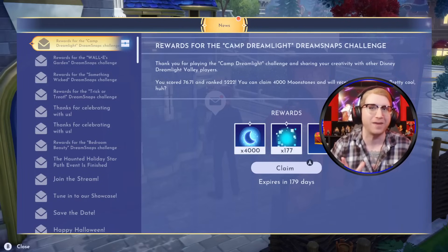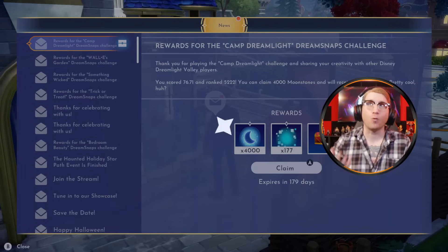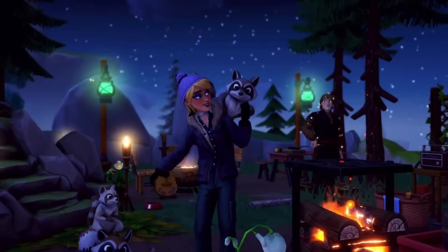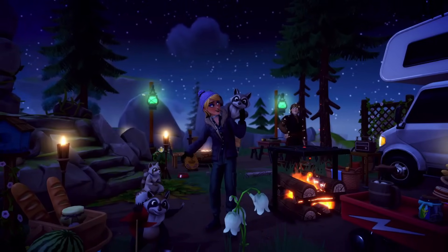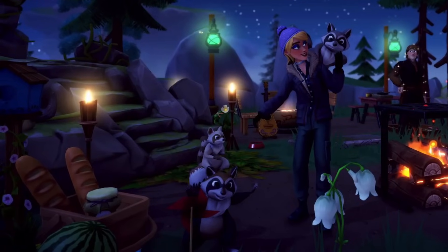I know we're going to have some really awesome stuff coming to the premium shop very soon. Now that you've seen the rank and rewards, let's reveal the submission we put in for this challenge — and here it is. This is our Camp DreamLight submission. Like I said it is darker than most of my DreamSnaps, but I really wanted to capture the night sky and the stars. One of my favorite things was utilizing the Fountain of Youth on the left hand side — just a small portion of it. I wanted it to look like the entrance to a mountain trail, so I only captured the little staircase there.